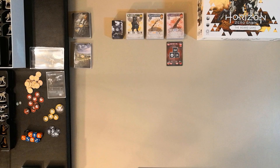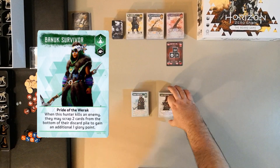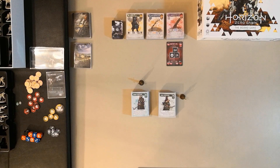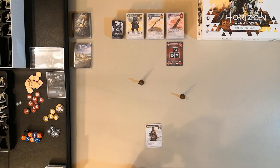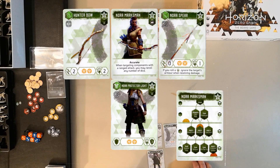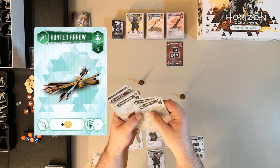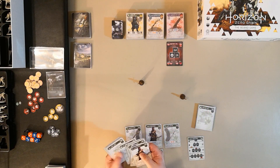For my two hunters, I decided to play the Banuk Survivor and the Nora Marksman — both from the small insert of the box. To create your hunter, take the hunter's cards and find all the starting cards: your equipment cards and your skill level card. Then make a deck of all the zero cards — they'll have zero in the corner underneath the symbol for your clan or tribe. I've already removed all the cards with a higher value of one, two, or three.